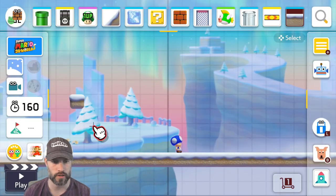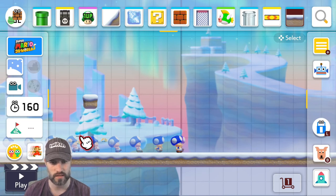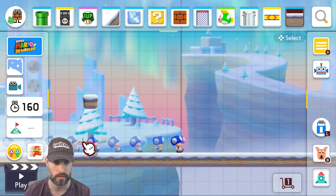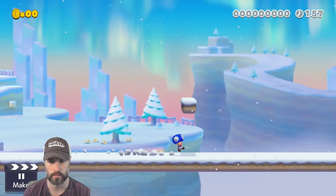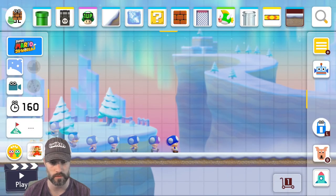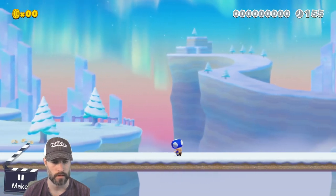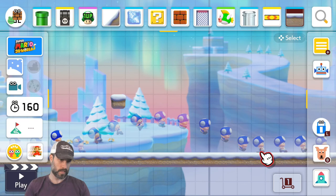One final tip: you can actually long jump before your dash block speed runs out. If you just walk onto the dash block, the dash speed ends right back here somewhere. But if you long jump right before the dash block speed is up — if you can get a feel for when it's going to expire — you maintain the dash block speed through the long jump. So instead of stopping here you get dash block speed all the way until your long jump finishes, way out here. See the distance on that long jump because the dash block speed was still active.